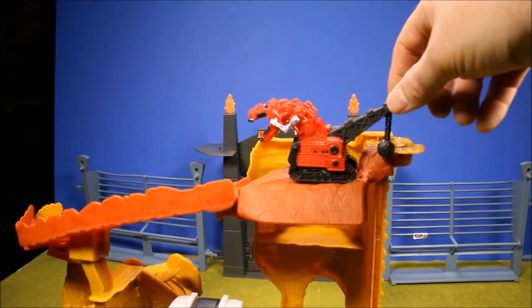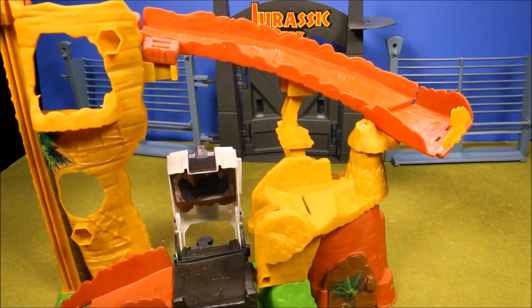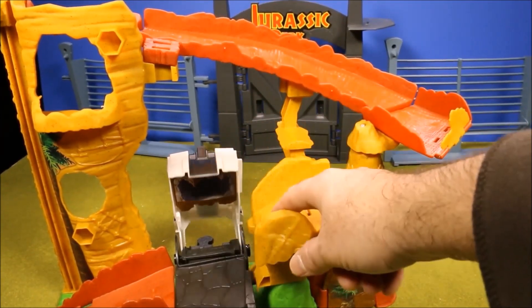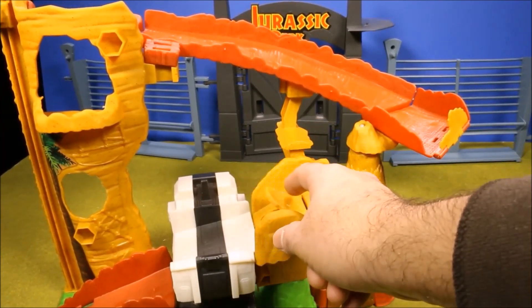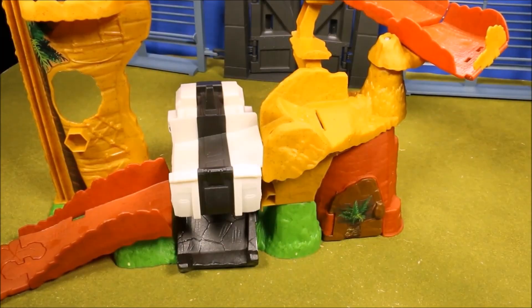The goal is to escape from Destructs. Once you hit this a certain number of times his mouth will close and you're stuck. If you have one of the characters come and hit him from the top, his mouth will open. Let's try it out!